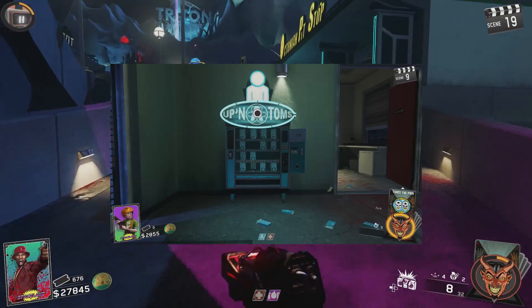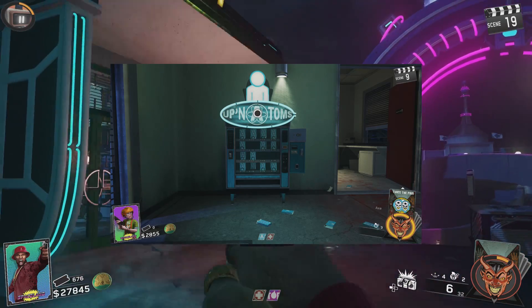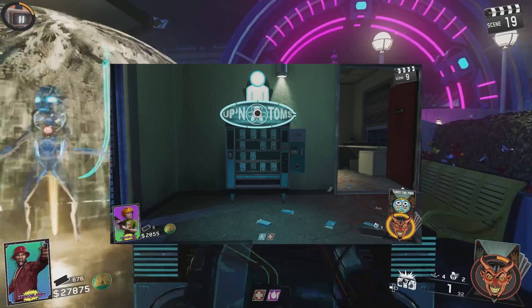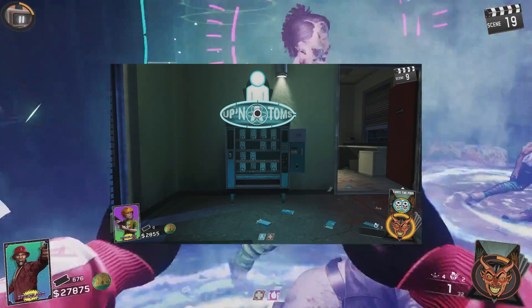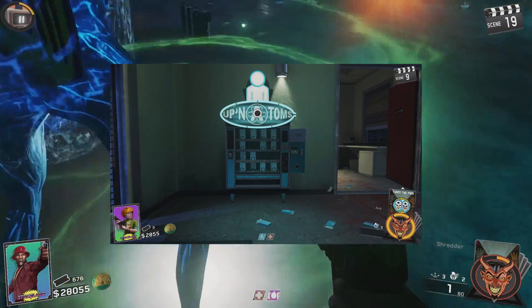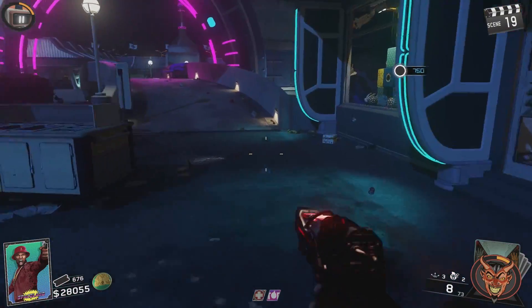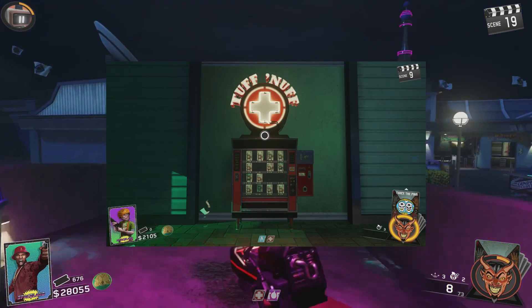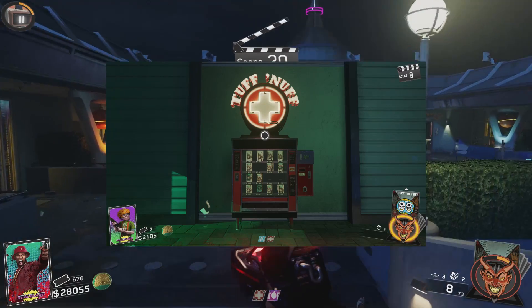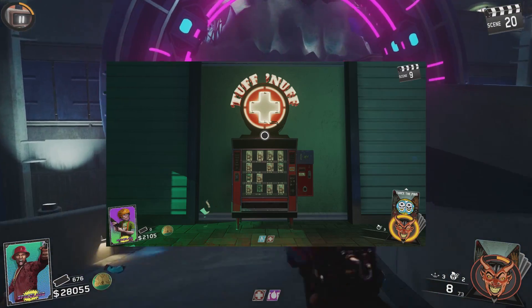Obviously you're going to want Get Up in Atoms, especially on solo. Since it's easy to get downed, especially on co-op, you're going to get downed a lot, and you'll probably run out of afterlife arcade life tokens. So it's good to have Get Up in Atoms so you can revive your buddy as quick as possible. The second perk you're definitely going to want is Tough Enough — it's basically Juggernog — and you always want that in zombies, there's no question about it.